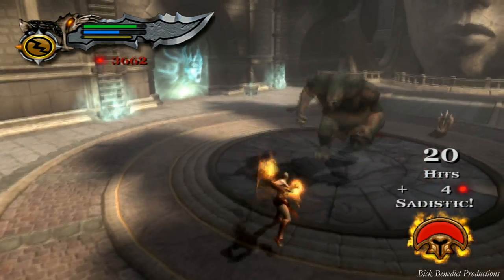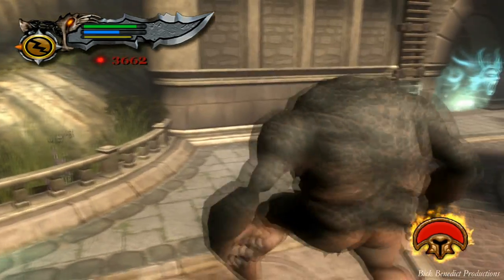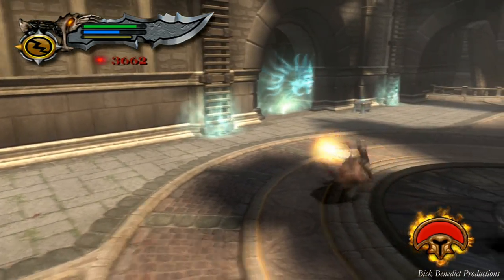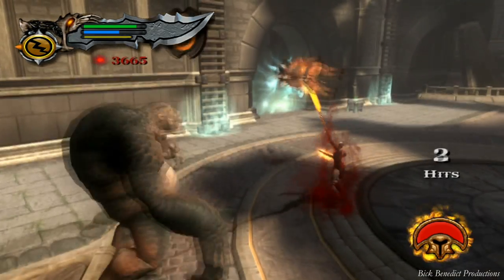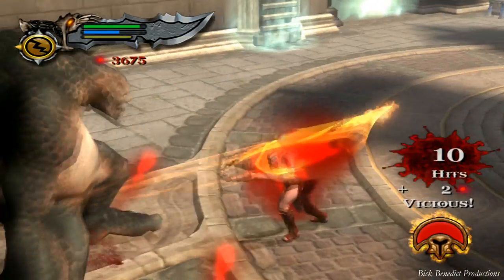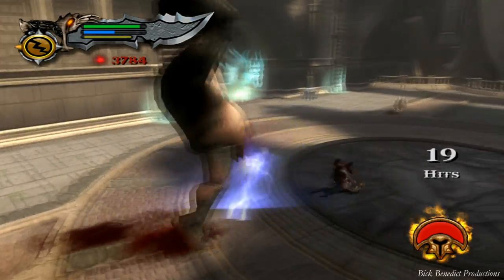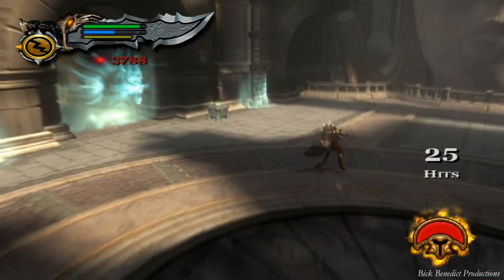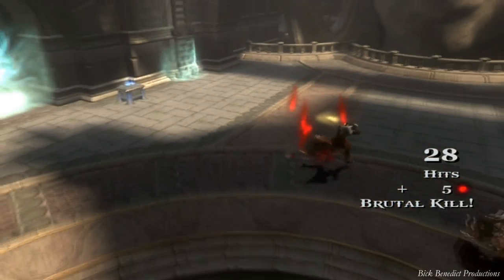The count of ogres multiplies by two in the next wave — that's just how God of War works. That seems to be the trend in every God of War game I've played. I've beaten them all on the hardest difficulties. They start you off with one ogre then multiply it, and they throw in little weaklings like these warthogs.